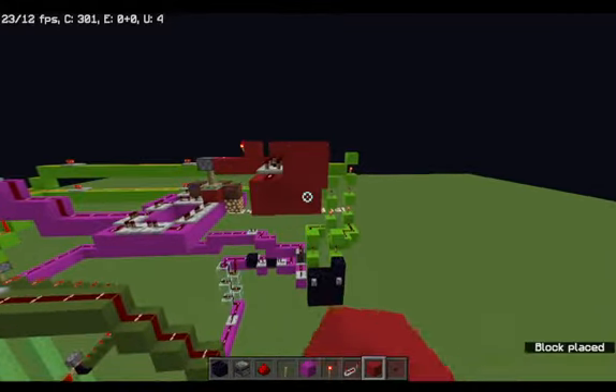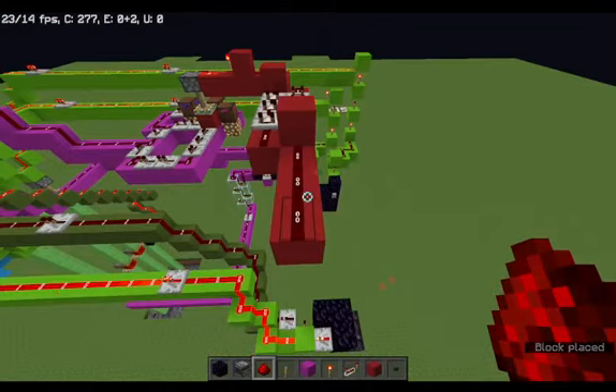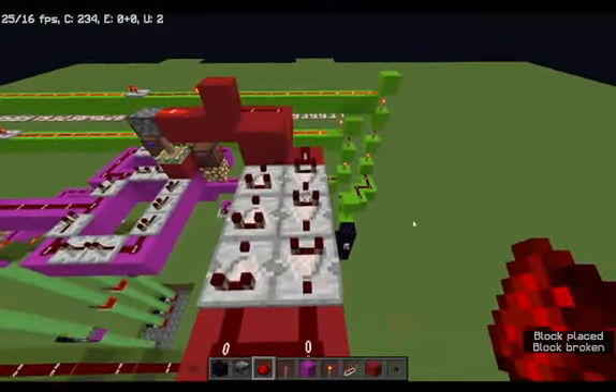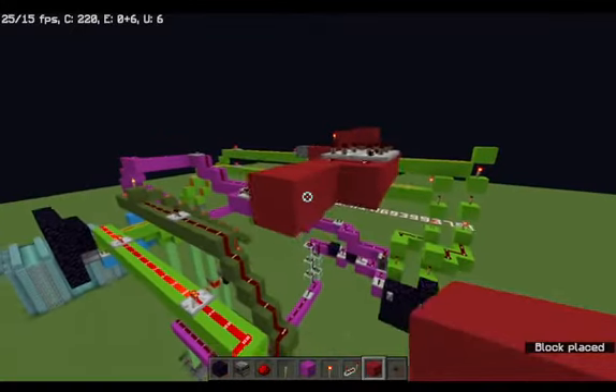So after this we go back one, two, three. We are making a pulse extender. Okay, just fixed that. After that: one, two, three. One, two, going down — two right here, one, two. Put some redstone, then go down one, two, three, four this way.